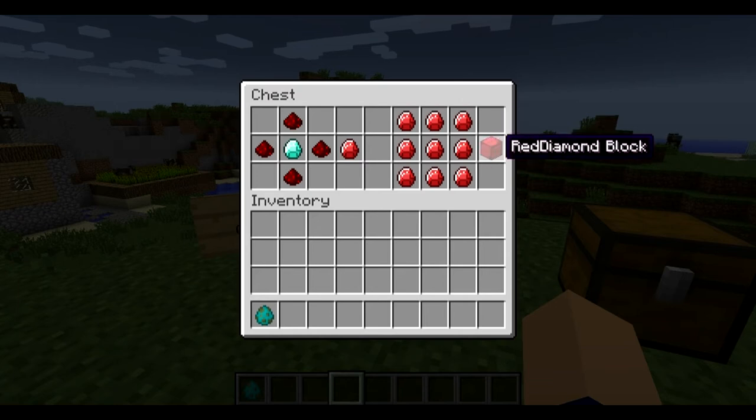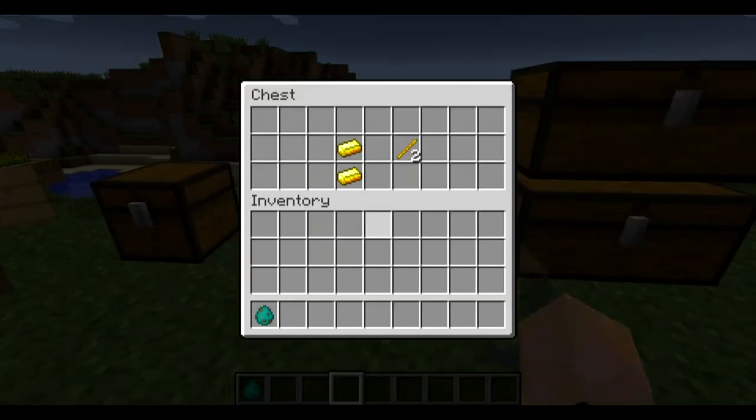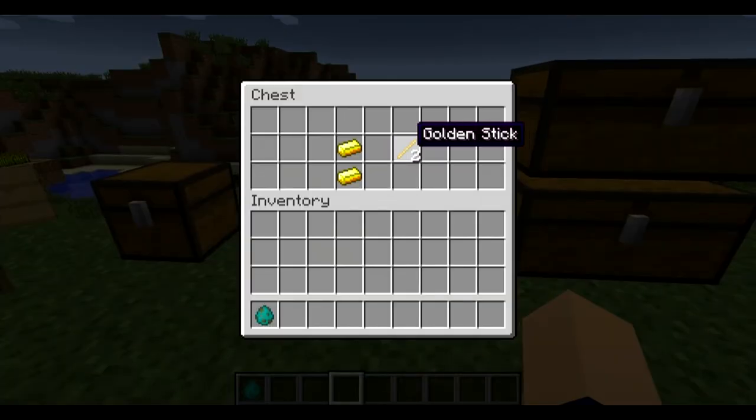Then to make a red diamond block you would need nine red diamonds, which is pretty cool. So he has his own little special block that he made. Then to make the gold sticks you need two gold ingots, and you need these for every item and stuff like that.